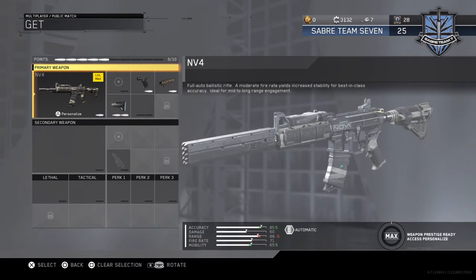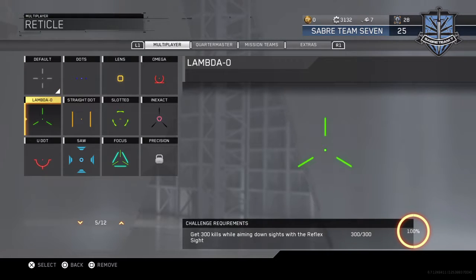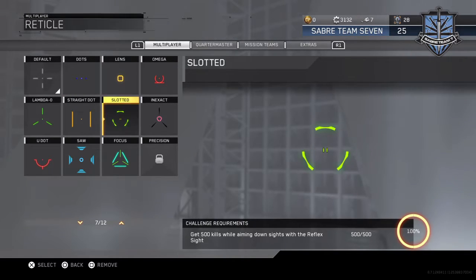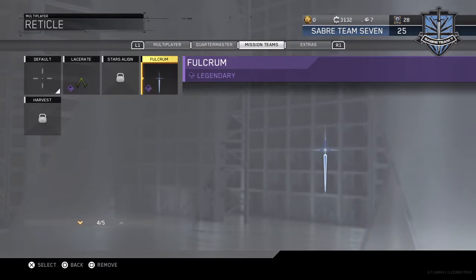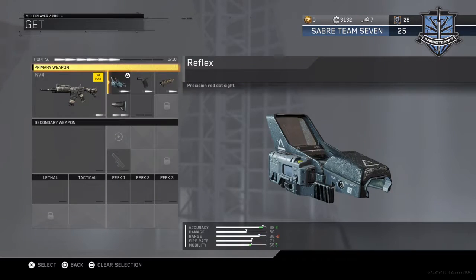If you're not comfortable with the accuracy, you can throw on a sight to help a little. I recommend using the Lambda-O — it's a really good one. The Straight Dot is also really good, and there's the Fulcrum — lots of good sights on here that you can use.